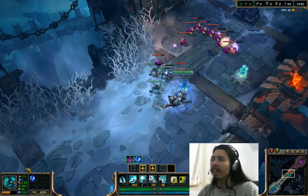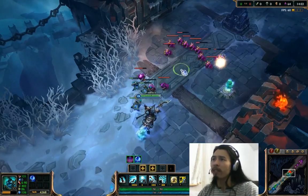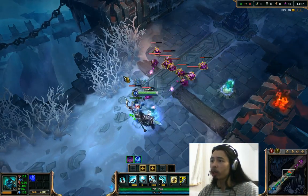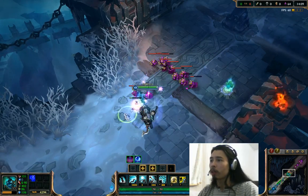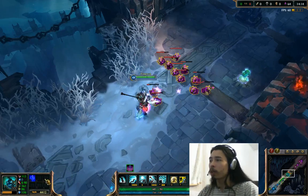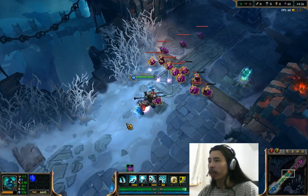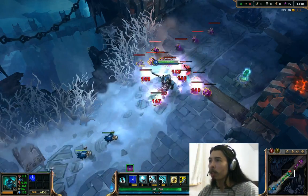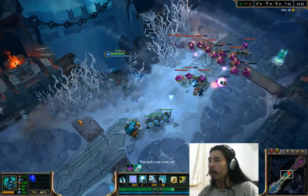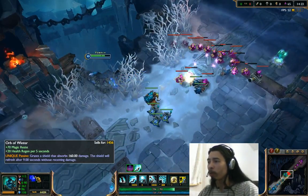I'll show you how it works. Basically any kind of damage will interrupt its refresh rate, even minion damage. So just watch my minions die here — I'll let the shield get eaten a bit. As you can see the shield wears down, and it's trying to refresh down here, but it can't because the minions are just hitting me. So I have to completely back away from the minions, and then after 9 seconds it'll refresh.